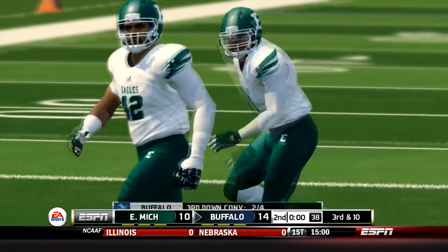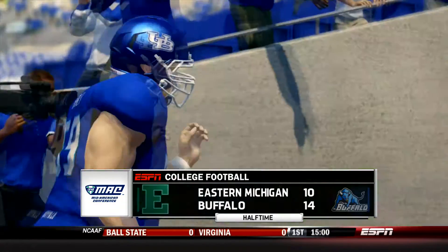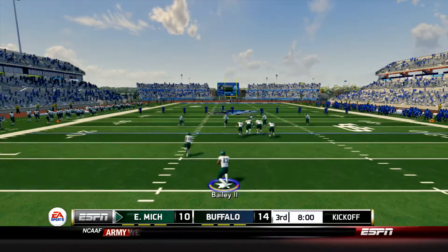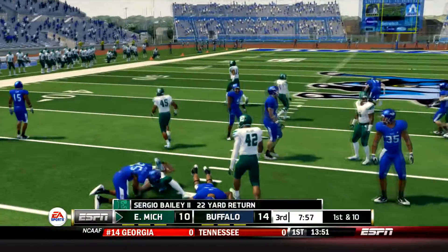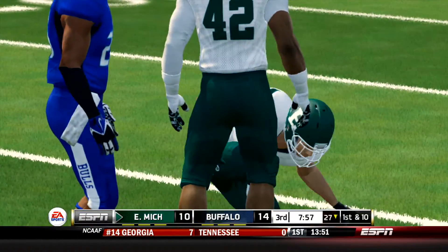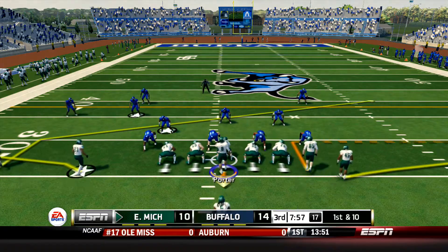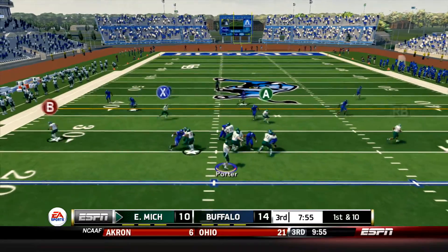Brogan Roback goes down in the very 1st possession but the Eagles are hanging in there on the road here in Buffalo. They are down 14 to 10 at half. The Eagles actually received the football to start the 2nd half and Sergio Bailey will go right up the gut and pick up about 22 on the return. On the last drive that the Eagles had, their first touchdown drive of the day, they ran it down the throat of the Bulls defense with Shaq Van. It will be interesting to see their approach here on this drive to start the 2nd half.